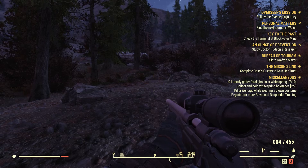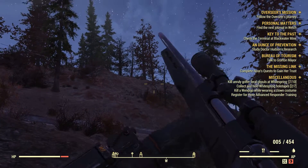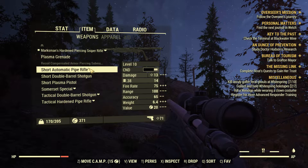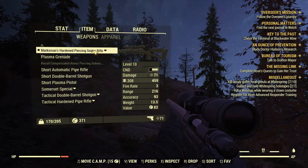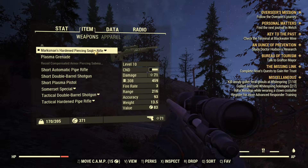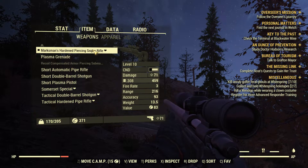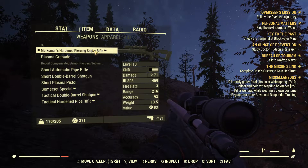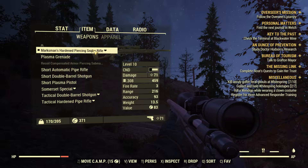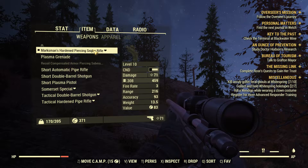My fifth weapon is the hunting rifle — actually it's a marksman piercing sniper rifle. If you can't get a sniper rifle, just get the hunting rifle and upgrade it a bit. This is your .308 caliber weapon, and as you can see this is the weapon you find the most bullets for. It has 71 damage.